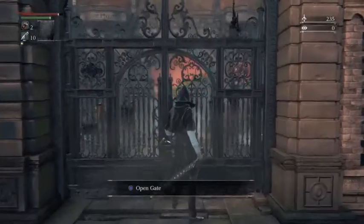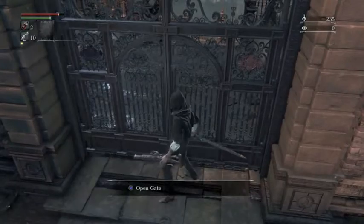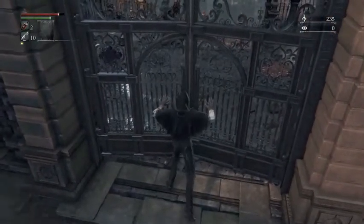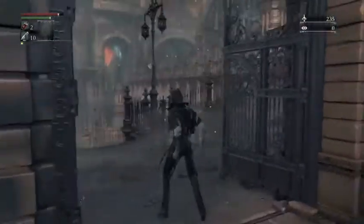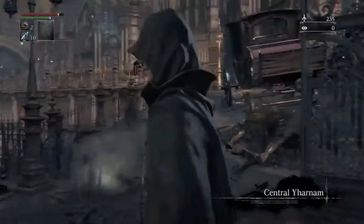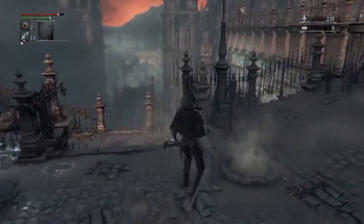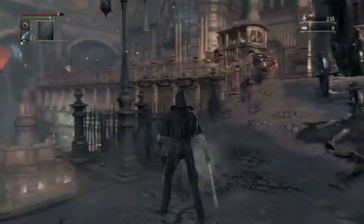I'm heading out, opening the gate. Hit the right button this time. This made me very paranoid for the next part because it's so loud — like everything's going to come over here. I'm essentially in Yharnam now. I check something out because I thought for a second it might be one of those glowing things, but it's not. There I noticed the torch-wielding guy over there.